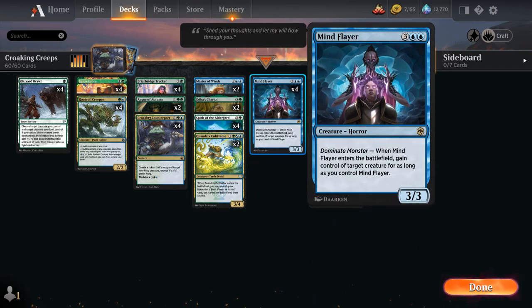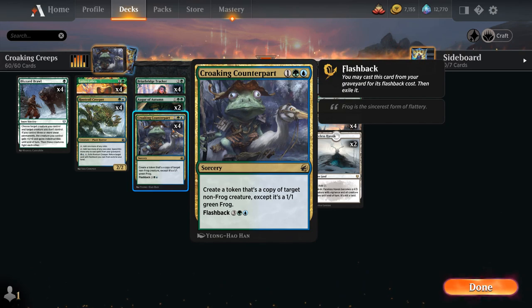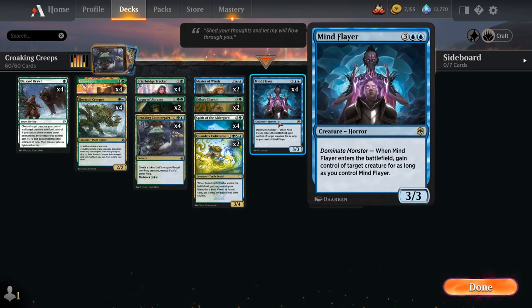Topping off the curve we've got the full playset of Mind Flayer, probably the most exciting creature to copy with Counterpart in a creature matchup. It's a 3/3 that when it enters the battlefield gains control of target creature for as long as we control Mind Flayer — a great creature to copy and steal all the opponent's creatures with, and it doesn't really matter that it's a 1/1 instead of a 3/3. At 4 mana we also have 2 copies of Skarrgan's Chariot, a 4/4 legendary artifact vehicle with a crew cost of 4 that enters with a pair of 2/2 green cat tokens, and whenever it attacks we create a copy of target token we control — so we can even copy tokens from Croaking Counterpart.